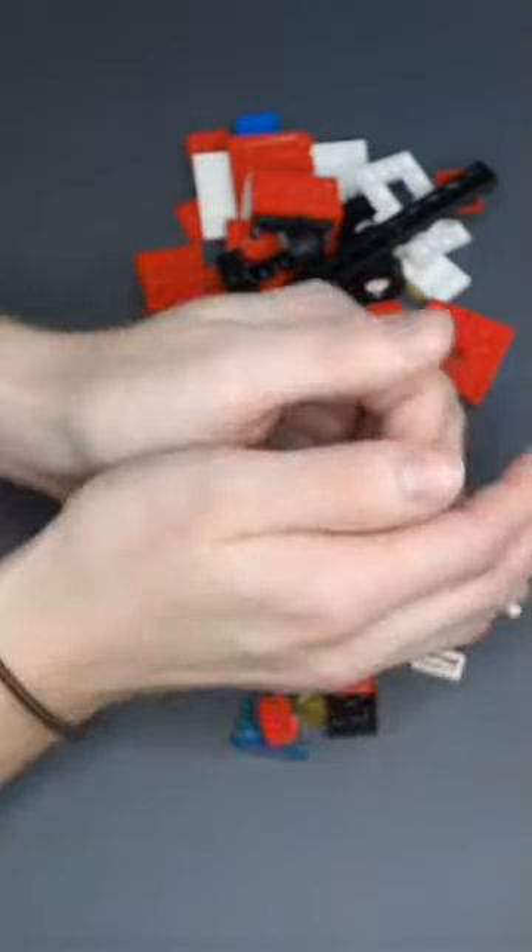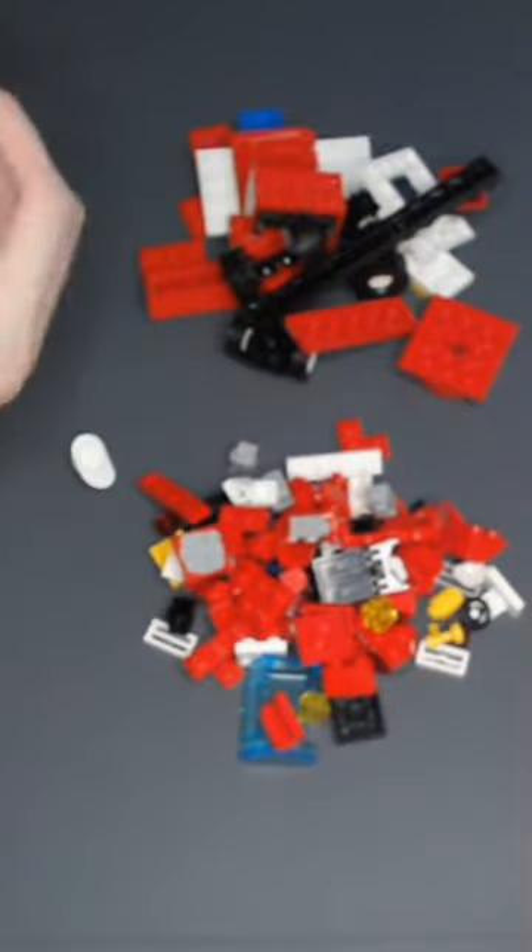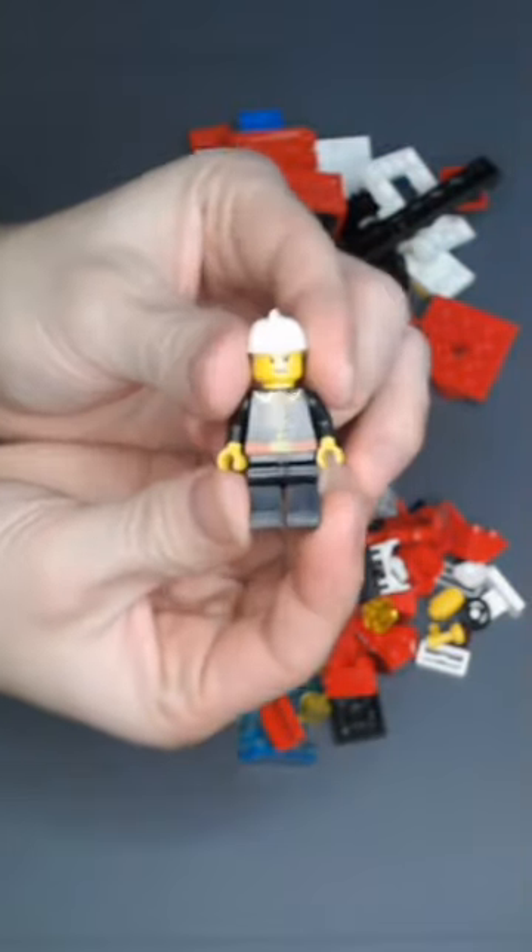Hey everyone, today I'm building set 6593. After separating our pieces, we can easily start looking at the manual and seeing how we will proceed. Let's start off with building the Fireman minifigure.